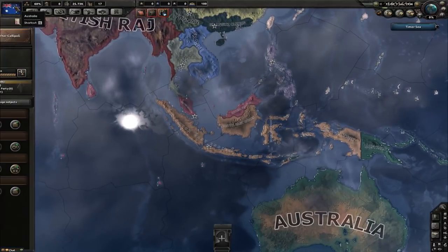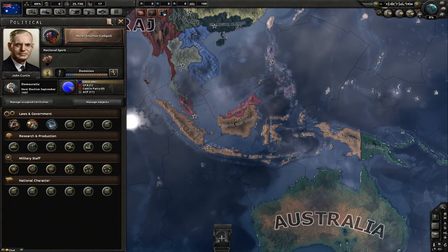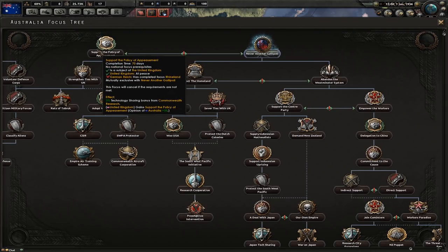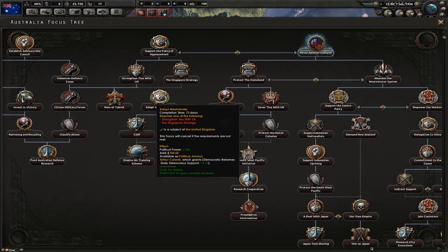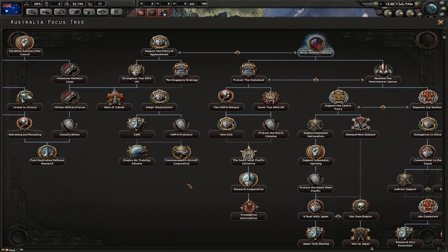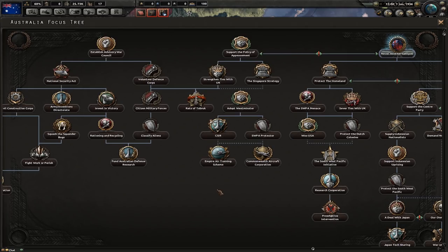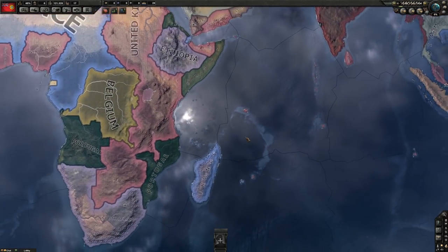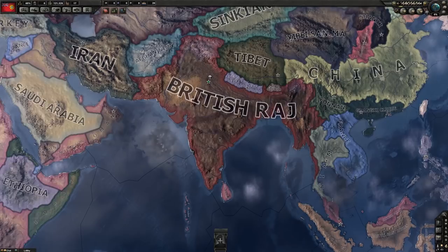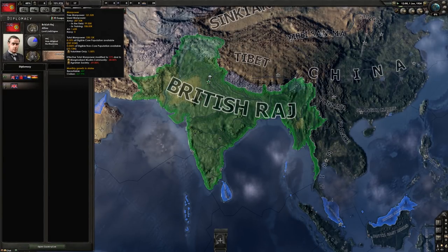Do we want to try and take out Japan and China and conquer all of Asia? We don't know what's going to happen with the war - we don't know when we're going to get drawn in, or if we're going to have to fight for England. We've got our own interests to look out for. I've got the Australian people - we don't want another Gallipoli, P-Flex. We could have a Gallipoli somewhere else. I feel heavily oppressed on my continent by mainly the Allies, and ideally I would love to just conquer all of Africa.